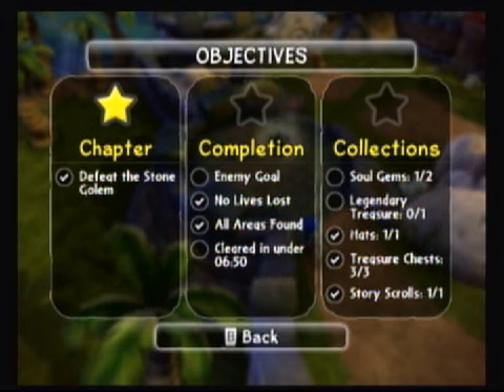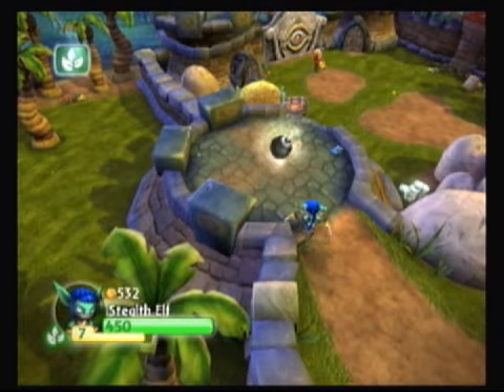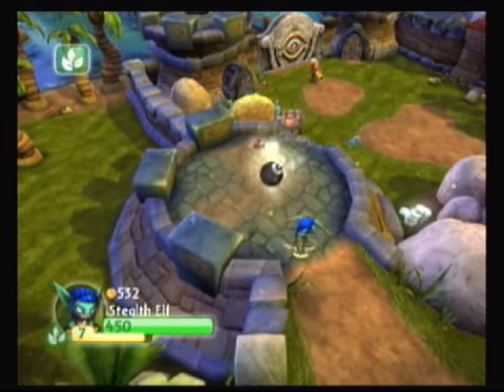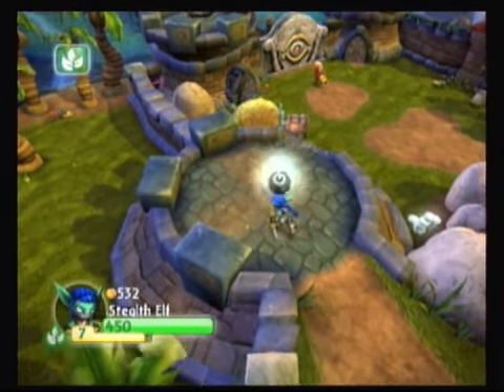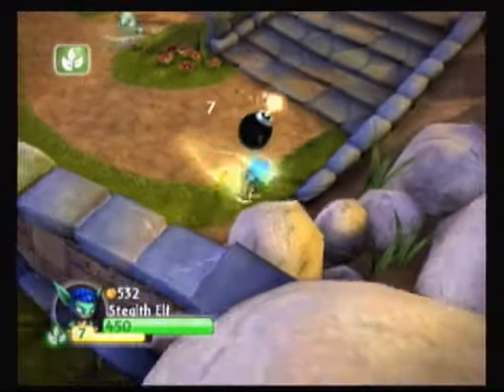As you can see, we missed a soul gem and a legendary treasure. I've already found the legendary treasure here — I'm gonna walk you through what to do. Essentially in the second area of the game right here, there's a life source, and you just pick this bomb up again with Stealth Elf or Zap. It's all pretty easy.